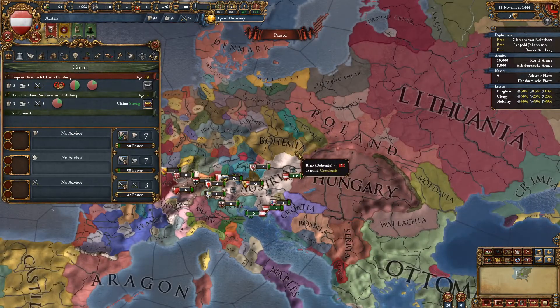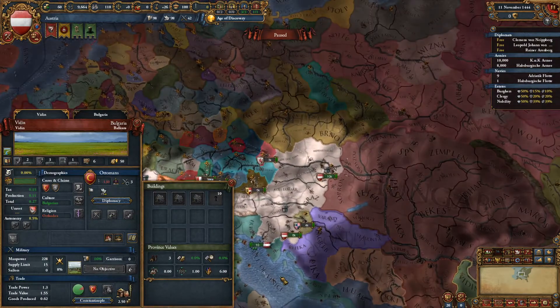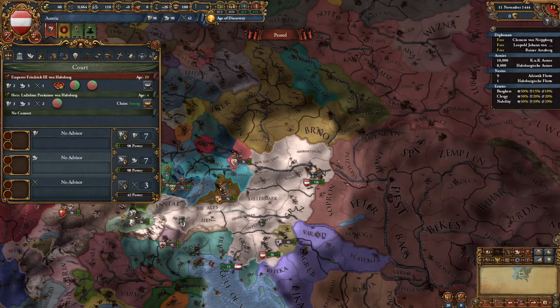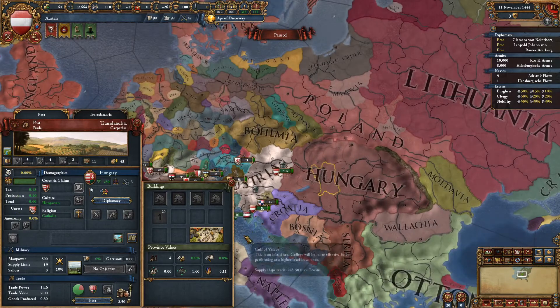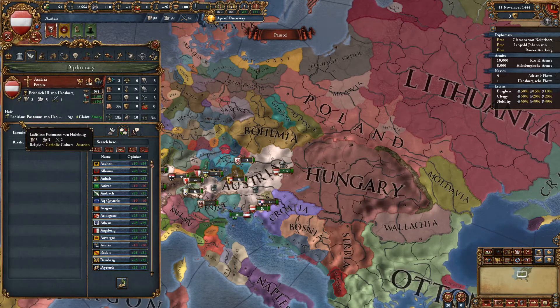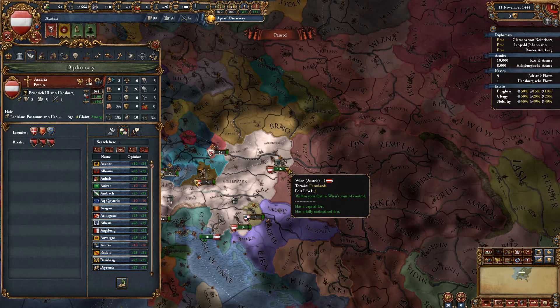As Austria, you just recently lost your king who was king of both Bohemia and Hungary. The king of Poland died as well in a war against the Ottomans, which is why you started a truce with them — actually very useful. You have Ladislaus Posthumus von Habsburg here, and over here you have Hungary. Hungary will usually be quickly ruled by Hunyadi, the Hungarian regent, who's a genius general. There'll be an event where he can take the throne rather than letting Ladislaus take it. Considering Ladislaus tends to die before he takes the throne, it depends on if you get lucky.